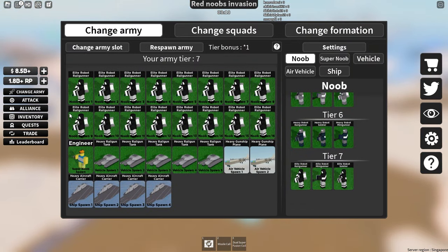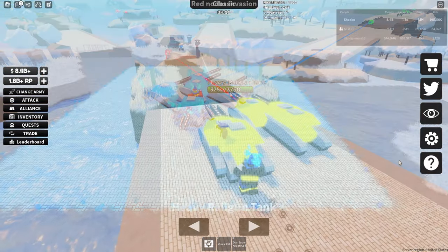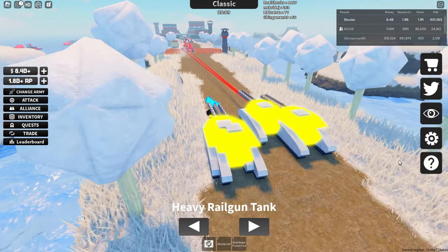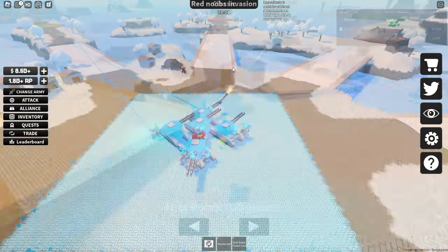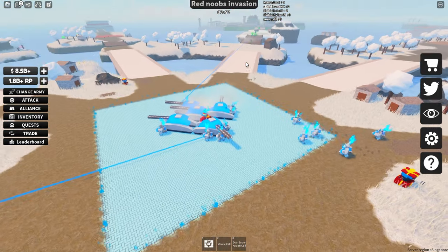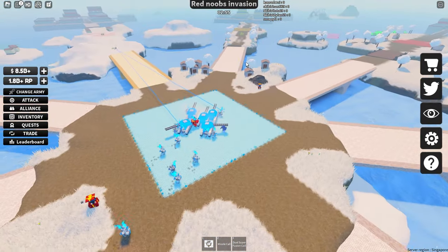The tank you want to use is going to be the heavy rail gun tank because it has a ton of health, it still does a ridiculous amount of damage, it's explosive, and it looks really cool as well. It isn't as slow as it used to be, so if you need reinforcements they can come in a lot quicker than before.